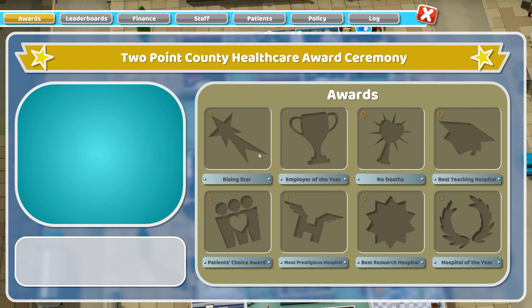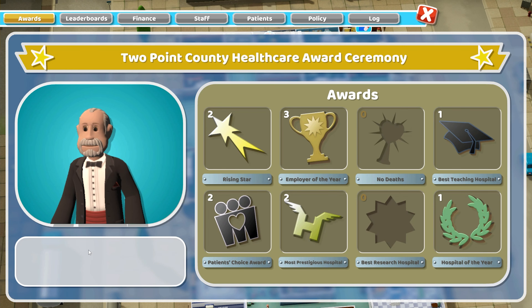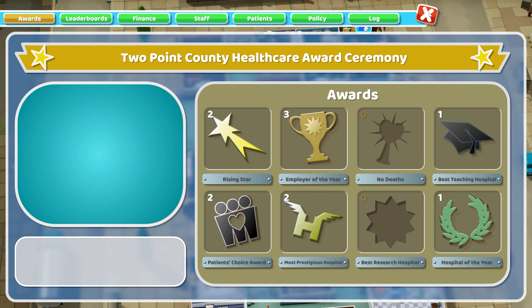Let's see what we've won this year. I'm pretty happy with that hospital. The only ones we didn't get were no deaths and best research hospital — that's kind of my standard. No deaths is a surprise and best research hospital only happens when I can be bothered to do it.